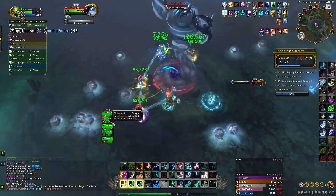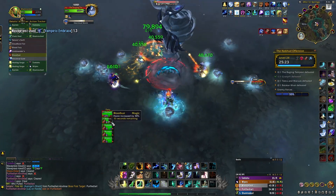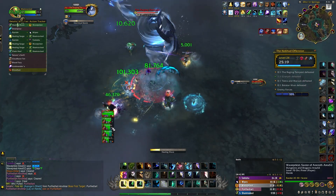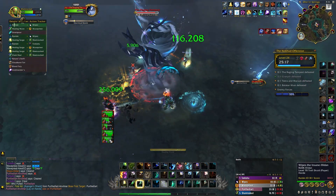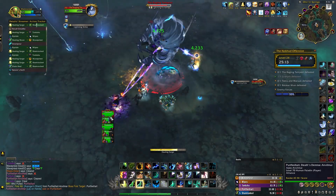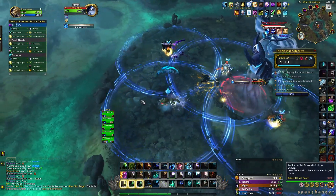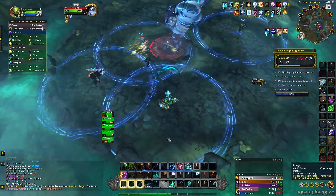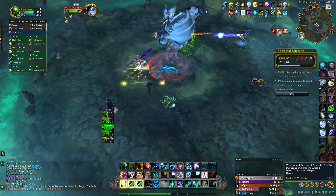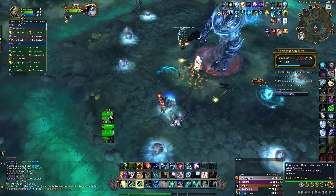Going into the first storm, I always use Lust, Ancestral Guidance, any trinkets or stat modifiers you have, and make sure you have a Cloudburst Totem down. Since you sometimes fall behind while setting up all your cooldowns, I usually start this phase off with a Nature's Swiftness Chain Heal — which if you look at the ability tracker is exactly what I use. Then once everybody's good, I just go nuts with the AoE heals: Downpour, High Tide Chain Heals, even regular Chain Heals are not bad, and then Healing Surge if anybody gets lower than everybody else.